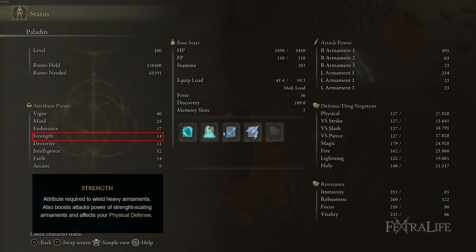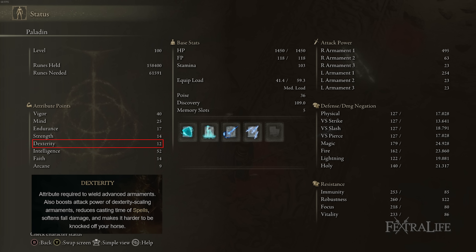14 Strength is mostly there because of the class I chose at the beginning of the game, with two points from the helmet. However, if you get it to 16 Strength you can use the Brass Shield, which has better guard boost but worse magic protection — so that's a personal choice. 12 Dexterity is just because of the class. We don't need Dexterity for this build.